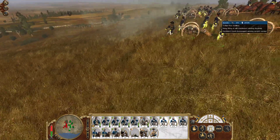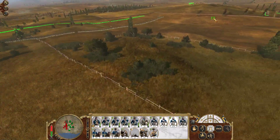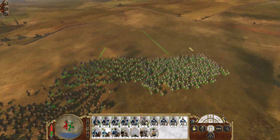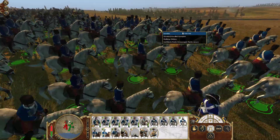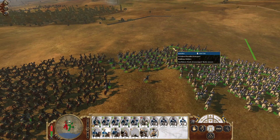Alright, we can already see a little bit of our new smoke. In this flank we have Svealand Dragoons, the Gotland Cavalry, and Pomeranian Dragoons.